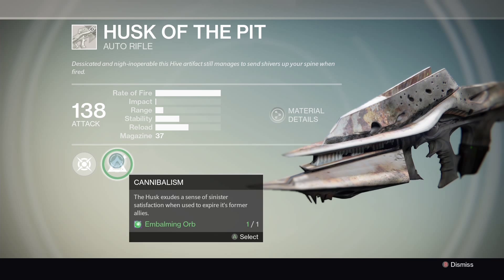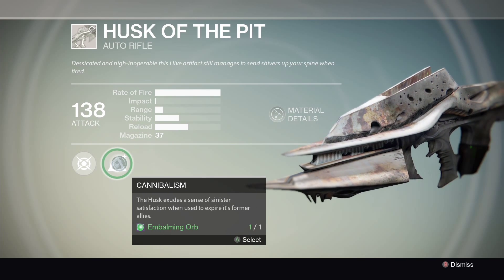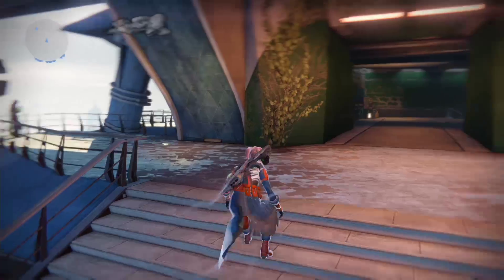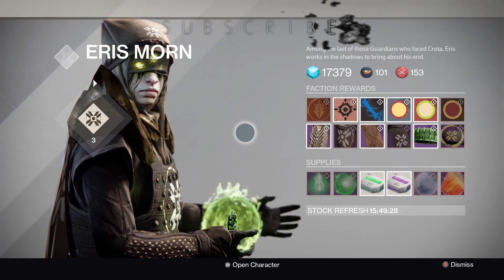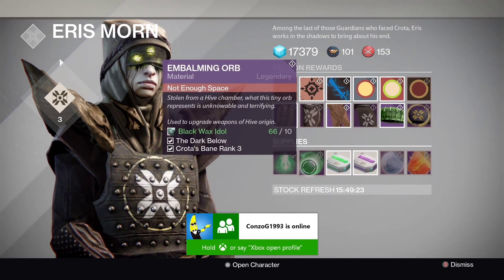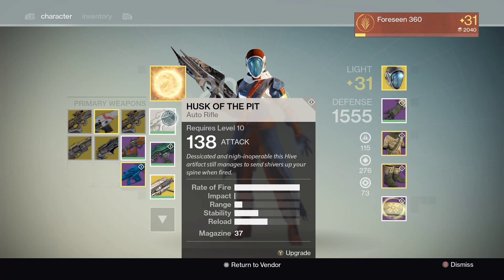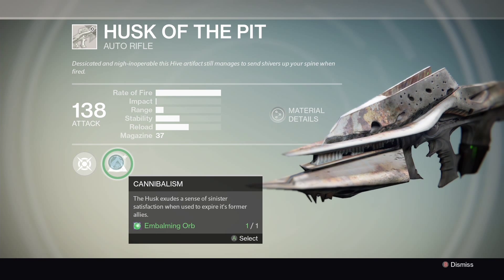You need to kill quite a lot — it took me a couple of hours of grinding to max it out. Then once you've done that, you also need to be level 3 with Eris Morn, which is the go-to gal for the DLC on the tower. Once you've leveled up to rank 3 with her, which I had done earlier today, you can get these Embalming Orbs. It says: use to upgrade weapons of Hive origin. I'm not too sure what's going to happen when I use this.